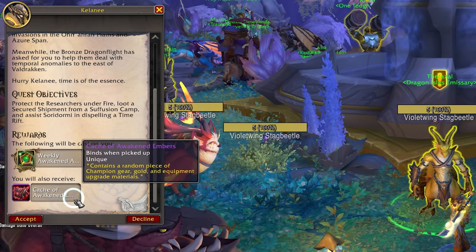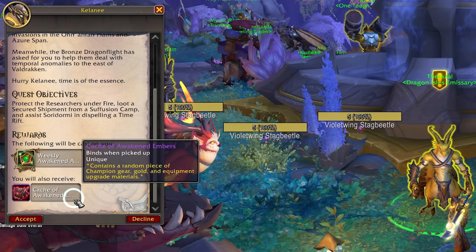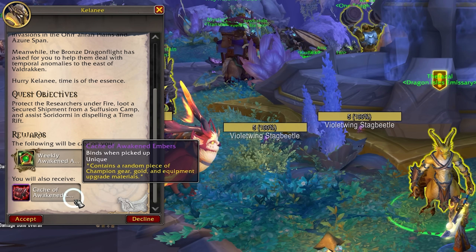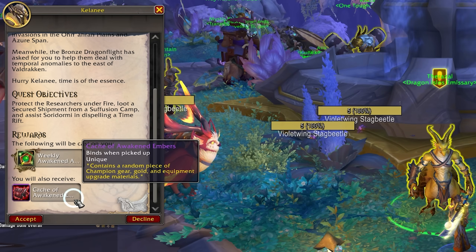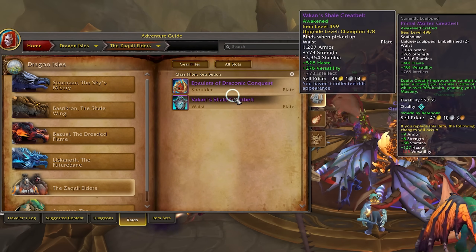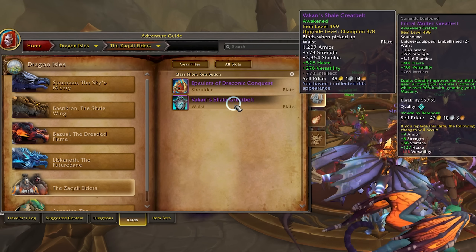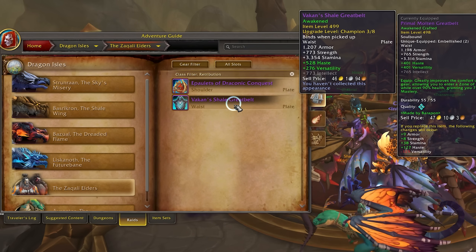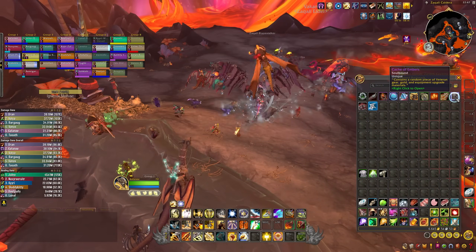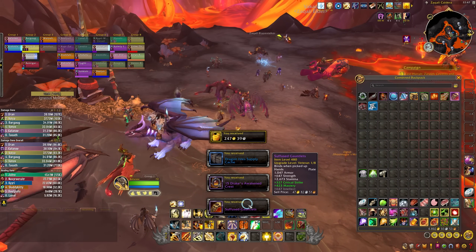The weekly quest will also reward you with a box of goodies which includes an item level 493 piece of gear, and it's one of the only ways to get your Sparks of Awakening, so you want to get that done every week. You can also kill the awakened world boss every week. It rotates with the other awakened content and can drop item level 499 gear, which can give you some big upgrades. You'll also get a cache from the world boss, so you're always guaranteed to get at least something.